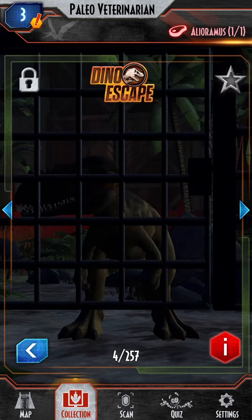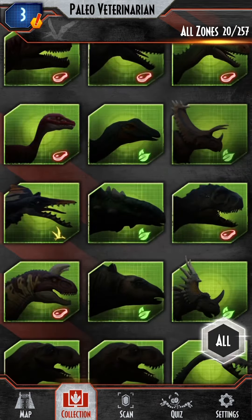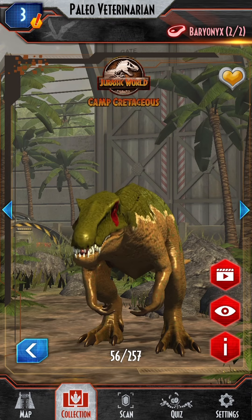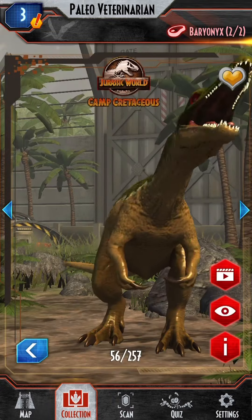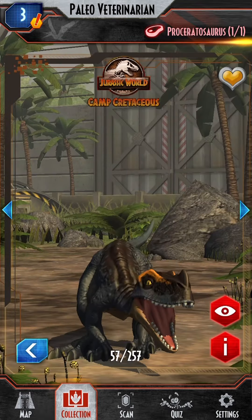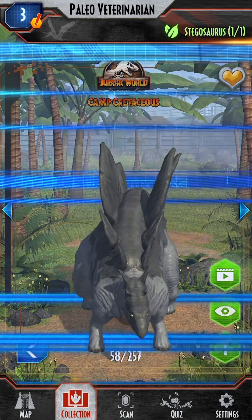I have this Albertasaurus. I have this Baryonyx — another Baryonyx this year. I have a Proseratosaurus, very nice indeed, and a Stegosaurus.